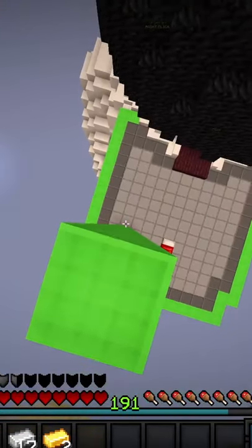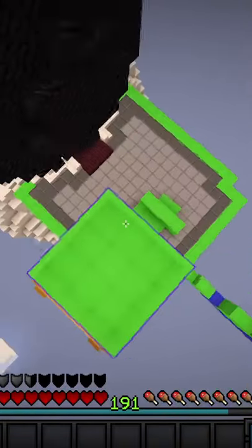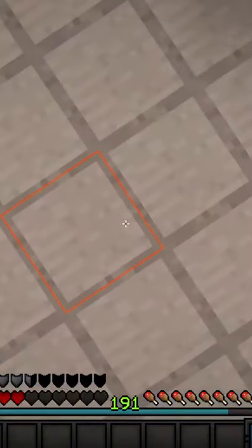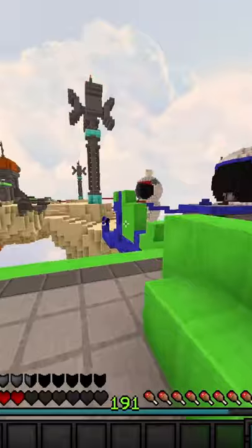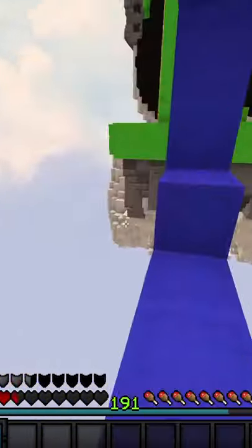So if I do a 16-block fall, you take this much damage with leather — got about 3.5 hearts left. Whereas with chainmail armor, you take about 4 hearts. So you get about an extra half a heart with chainmail armor.